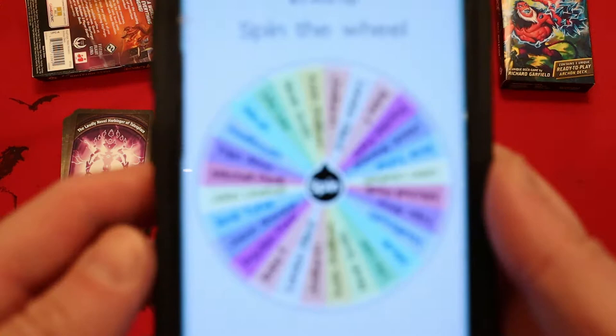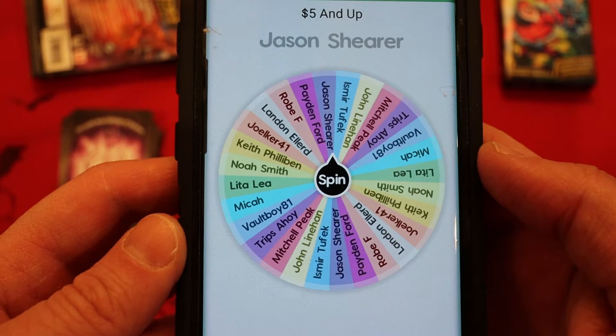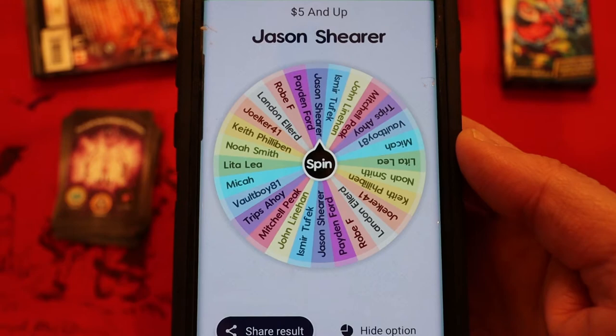And the final card of this deck is Bone Saw — five power: if a friendly creature is destroyed this turn, Bone Saw interplays ready. Wow, lots of damage pips — very, very cool looking. Now back to our magical wheel, let me get it set up. This is going to be a drawing for the five-and-up tier. Good luck to everyone — official! And the winner of another deck is — oh my lord, I cannot believe this — Jason Schreer! I feel like you've won two out of the last four months. Congratulations!